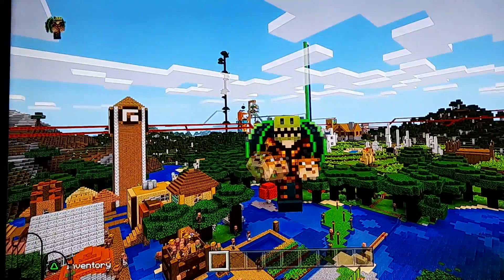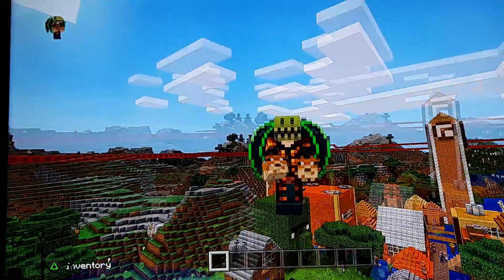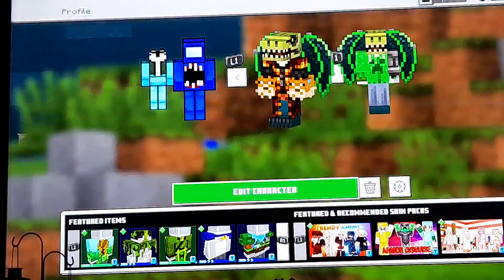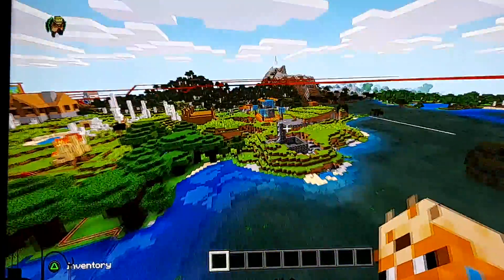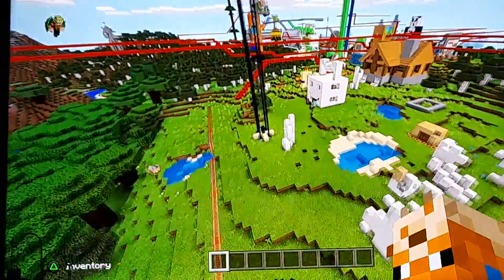Hey girls, welcome back to another video. Today we're going to be doing some Minecraft. I got a new skin today — I made it myself. These are my two main skins. But today we're going to be making a fox hideout, or like a fox house.